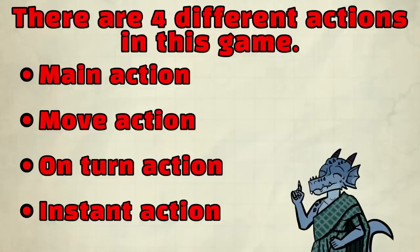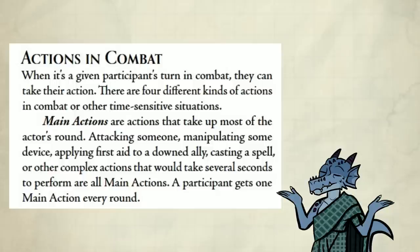Back to the video. Now for actions in combat — we have four actions: a main action, move action, on-turn action, and instant action. Main action, you know what that is: making an attack, casting a spell, first aid, and so on.